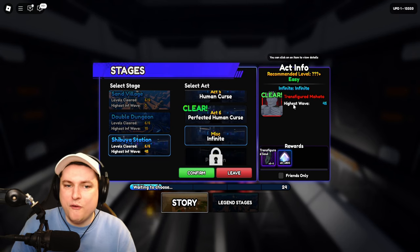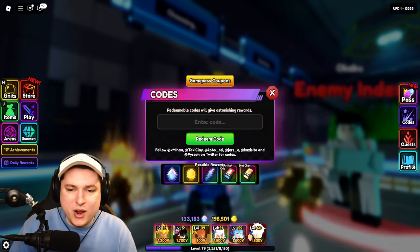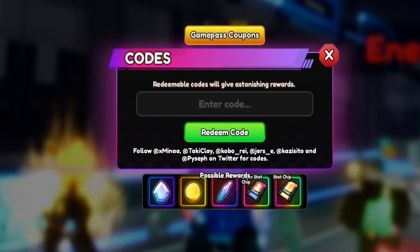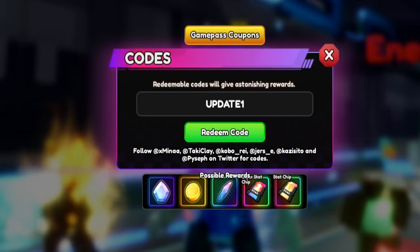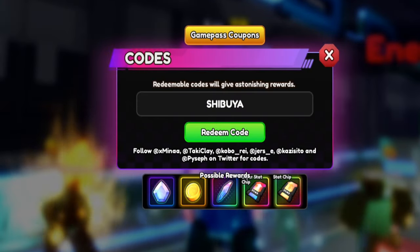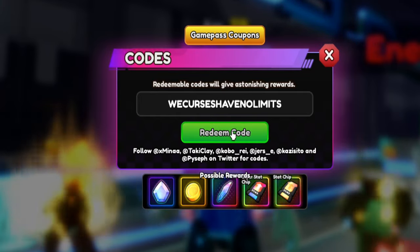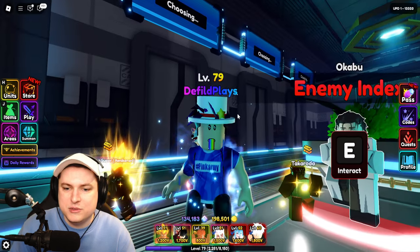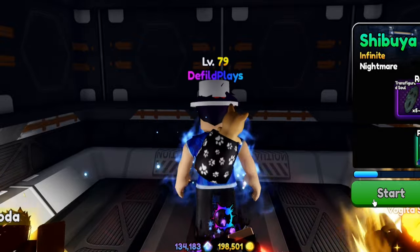The best way to test this guy, we're going to go over to the infinite stage on Shibuya Station. Before we do that, I quickly want to give you guys some brand new codes. So the currently working codes are: delayguards, update1, Shibuya, and the brand new code WeCursesHaveNoLimits. Use this code and boom - another Super stat ship, five rerolls and a thousand gems. Beautiful. Let's dive into the infinite mode and see how good Gojo actually is.